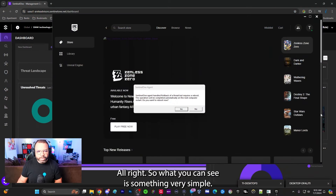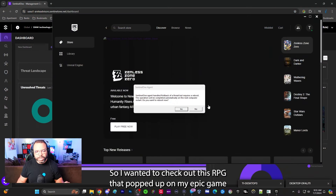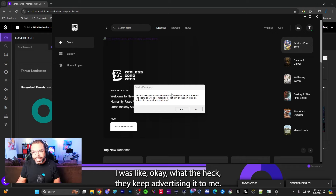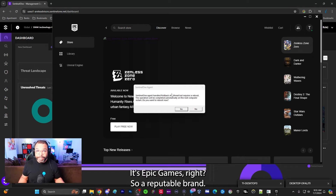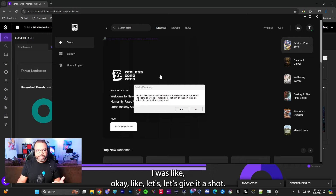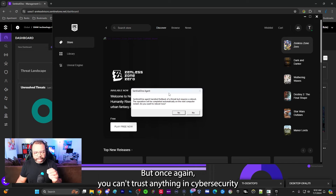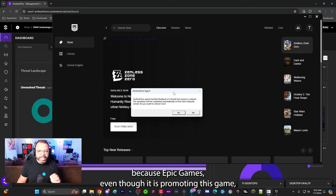I'm pretty excited about this video — we got a live detection here. This is why I tell you that if you're running some off-the-shelf McAfee or Trend Micro antivirus that you bought at Target, it's really kind of a joke. You really want to be running something enterprise-level like SentinelOne or CriticalStart if you want true detection.